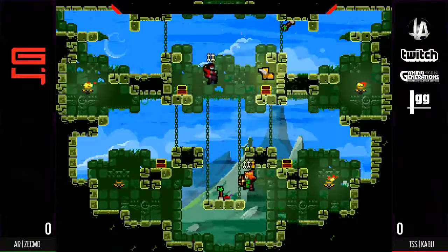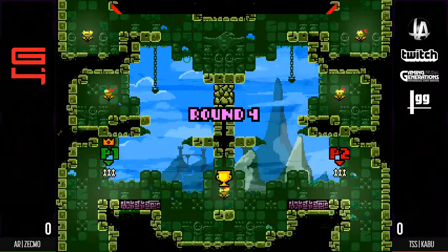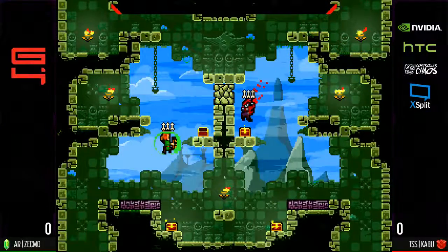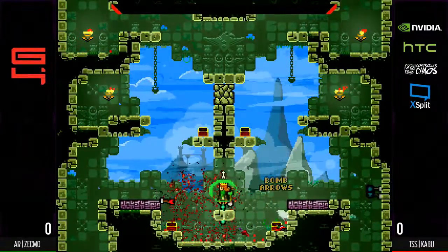Basically just sidesteps and comes right across. The saying with that is, sometimes the old ways is the best way. Sometimes you just got to boop somebody. Just like that, right out the gate. Zekmo going up 3-0. And just like that, 4-0.